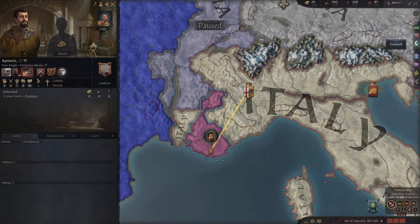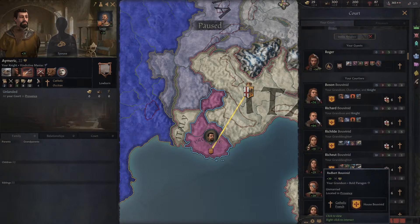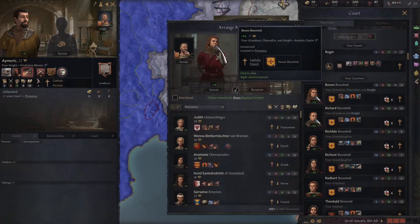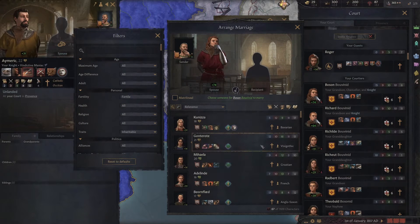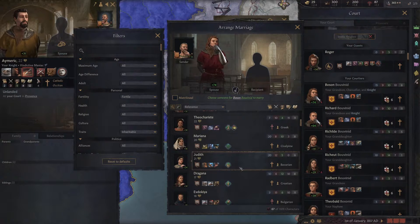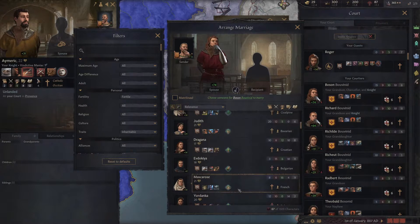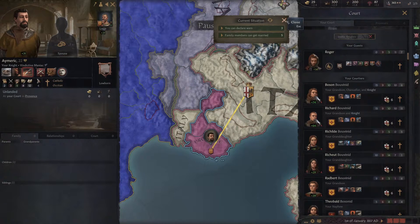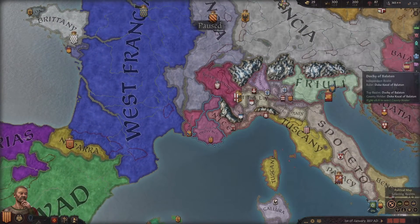That ties into the fact that the notices were telling us we have family members that can be married off. This guy's 17 years old. We could look for inheritable traits — there's a 21 there, and high diplomacy skill, a genius down here. I think we're going to hold off on marrying off our family members until we unpause a little bit and get things situated. We are going to want to do it though. I think we're going to marry ourselves first, then marry our grandkids off.